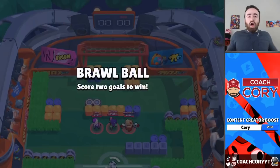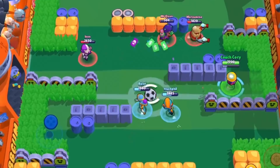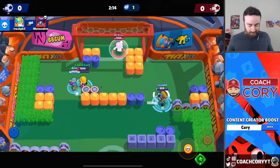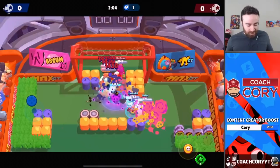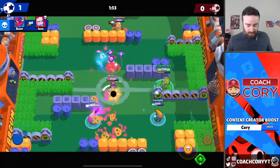Here we go in Brawl Ball — let's see how much better the new star power makes Jackie in this mode. They really have double tank. I hope that El Primo doesn't have gadget because otherwise that is such a bad matchup. Wow, that was a lot of damage. Let's rush — he passed the wrong way. I'm gonna wait for Max's super. Nice Tara super for the goal! Thank you teammates. Able to recover after going the wrong way. This Daryl forgets I attack over walls.